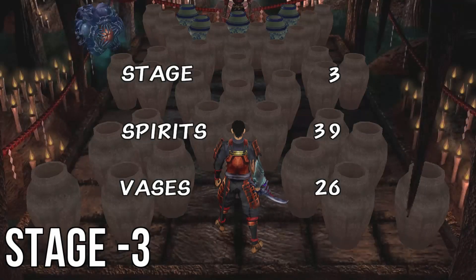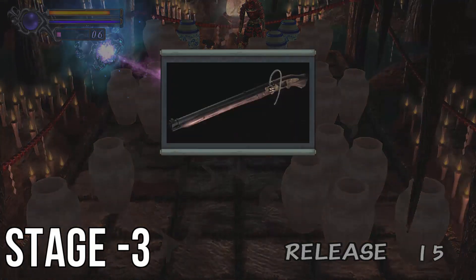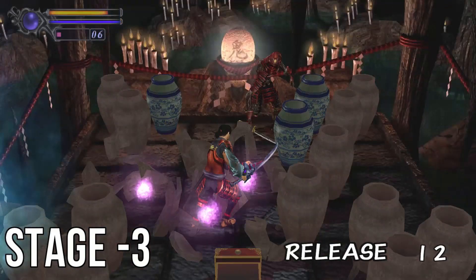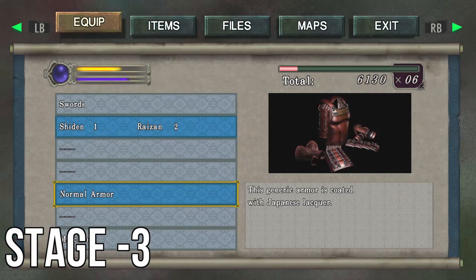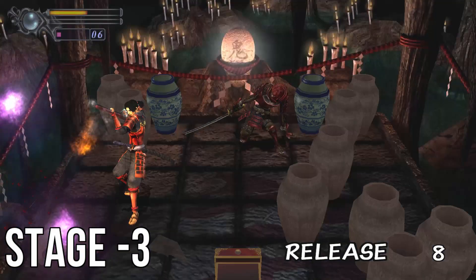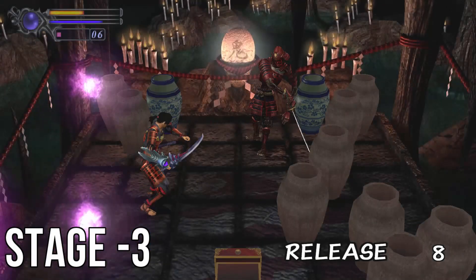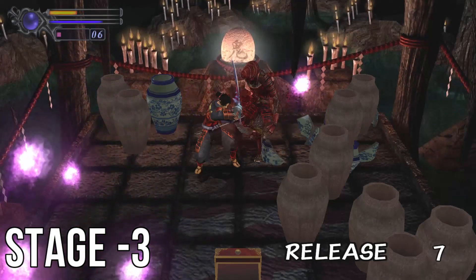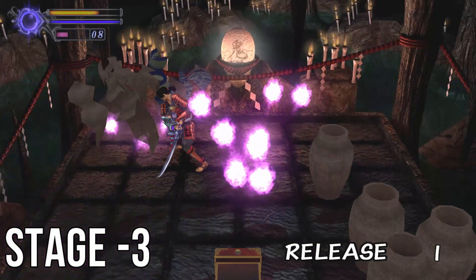On stage three, you'll have 39 vases and you need to destroy 26. As soon as the level starts, instantly swing your sword and keep walking forward. You'll run into a box in the middle which will have your musket, which you'll need. Break the boxes behind that, and then use your magic move for your lightning onto the red knight. Turn around and destroy some vases, then use your musket to take out the flying blue enemy. Turn around and finish off the red knight — should only take about two or three hits. After that, just ensure the vases are dealt with.